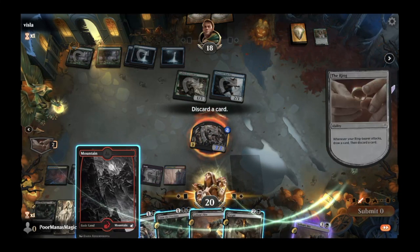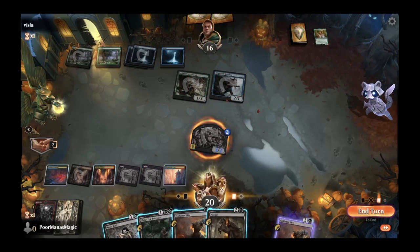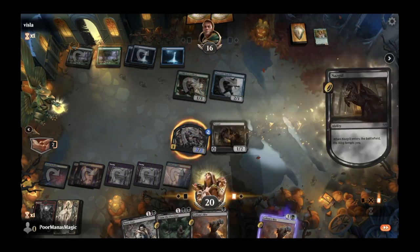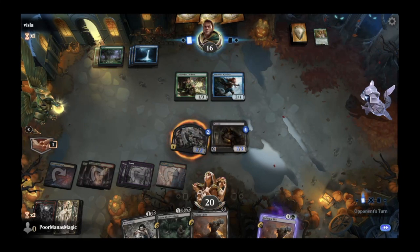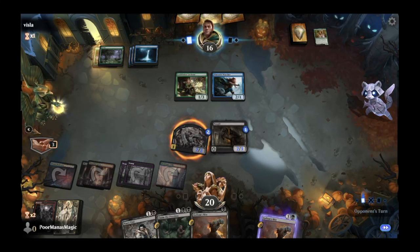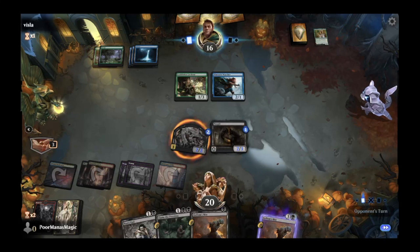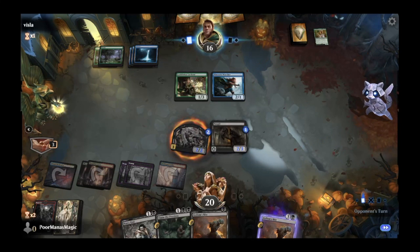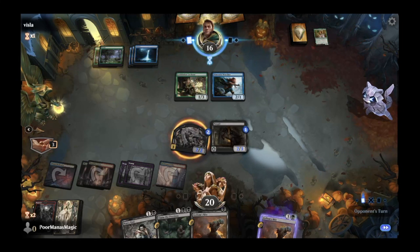We drop a land and play out our Nazgul. Because of the incidental life gain from all our tap lands, we're still at 20 life despite being attacked a few times. Now we have a very effective 2/3 deathtouch blocker playing defense.